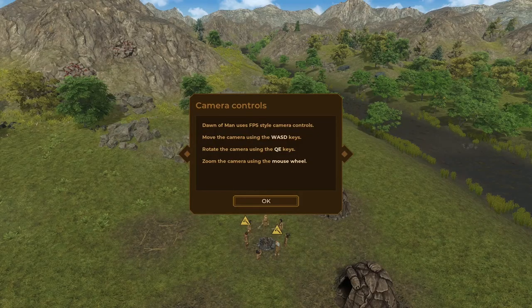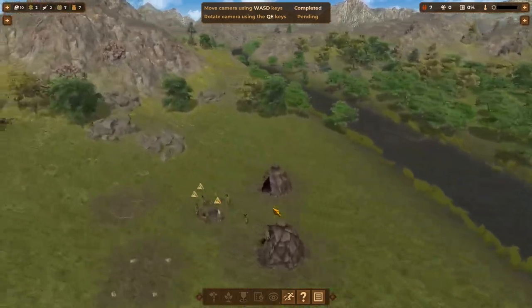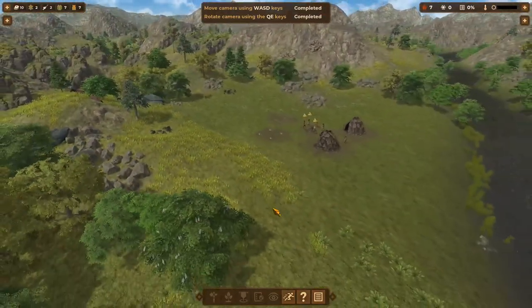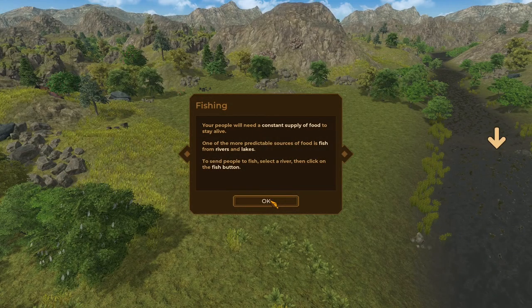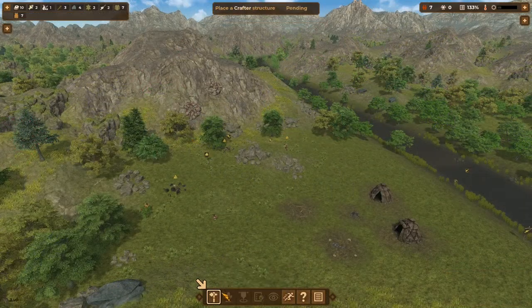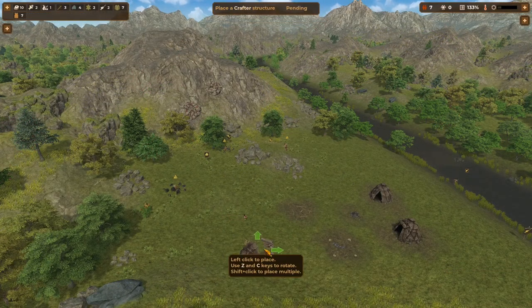Number one: go through the game's tutorial. Dawn of Man's tutorial is actually pretty good and it's worth taking the time to go through. Unlike games with no tutorial or a poor one, this will step you through all the things you need to do to get through early game in terms of gathering resources. It'll also give you an explanation with clickable links if you want to dig in further, and have you do all the main tasks to get started and grow your village, including building some early game structures.